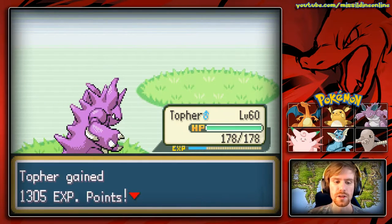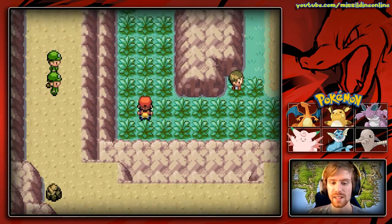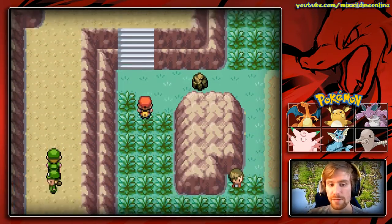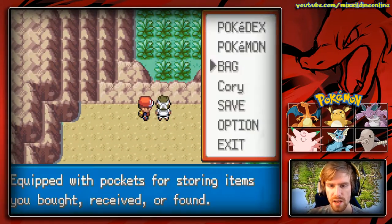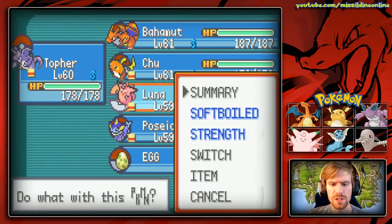Next is this Lickitung — we'll use the Ground-type Earthquake. Down here we can get a Max Elixir, a very good item to have. Then we'll go up here and switch to Luna.